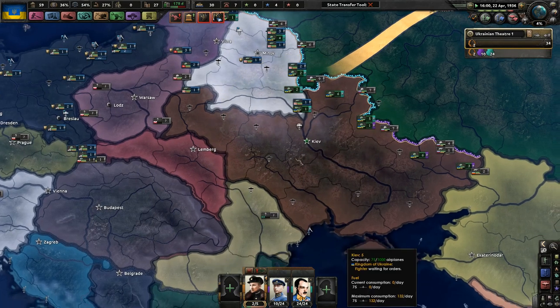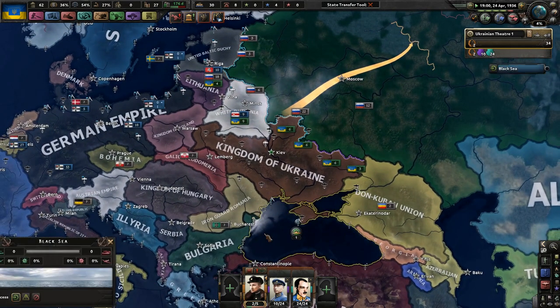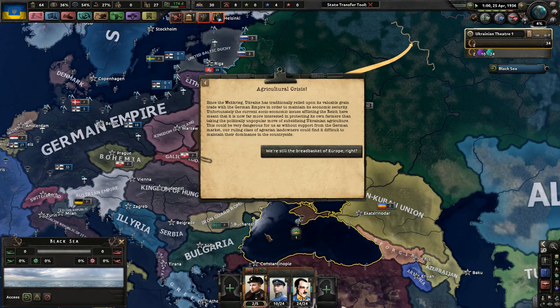So, 11 factories. It's going to take some time for us to really build ourselves up this entire game. We are going to be quite literally building ourselves up the entire game, even as we're winning. And now, an agricultural crisis.